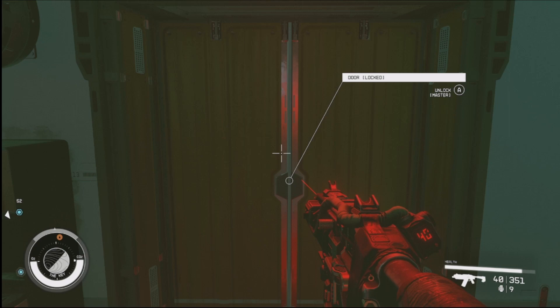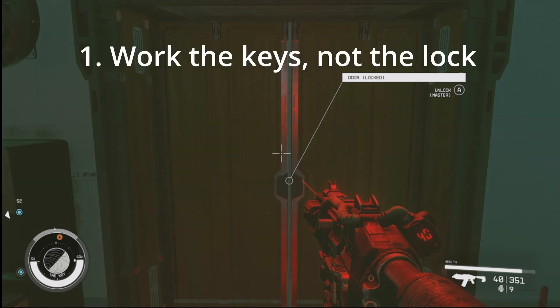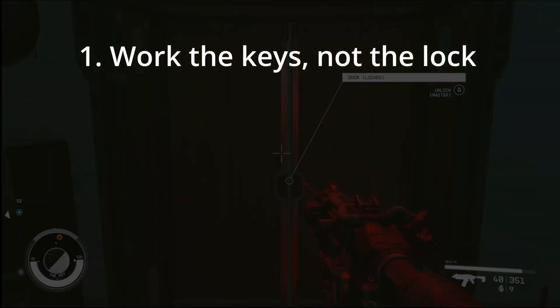To pick locks like a master, tip number one is going to be less about picking the lock and instead more about finding the keys that will be used and getting them into the slots they need to go in. Basically, work the keys, not the lock.